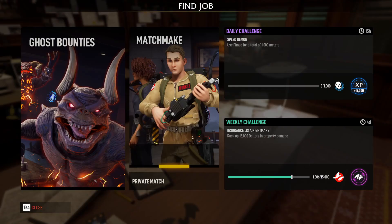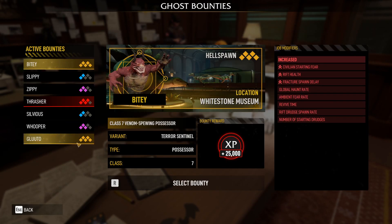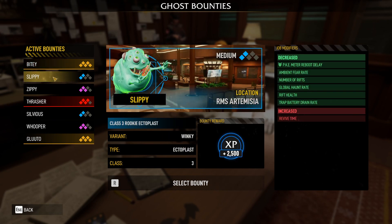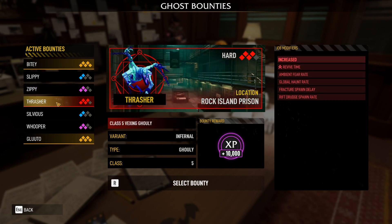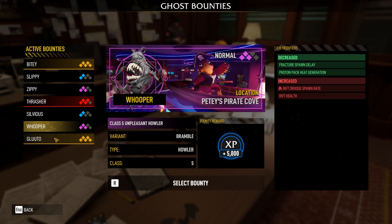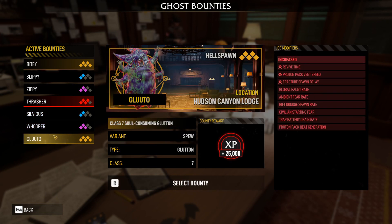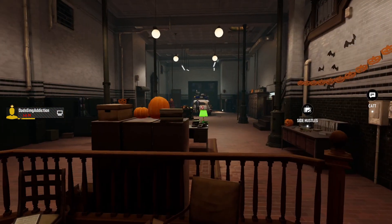One of the biggest things I noticed is they redid the UI a bit, and there's also this new ghost bounties feature. You can play this solo, which is nice — you don't have to matchmake in order to make use of it. It's pretty much you fighting a particular ghost with random modifiers. On the right-hand side you'll see modifiers that help or hurt you. It's just a way of mixing things up. You do earn bonus experience points if you go on these bounties.